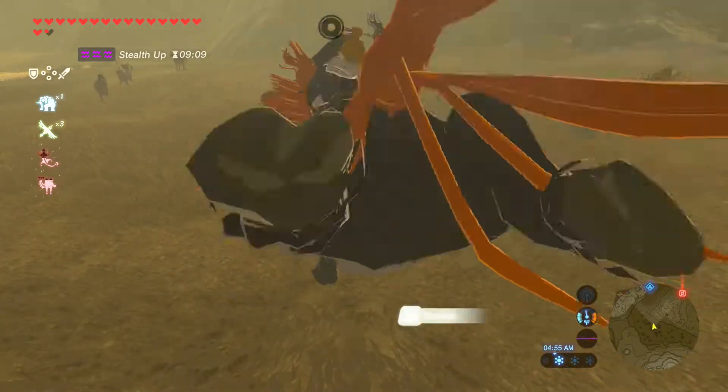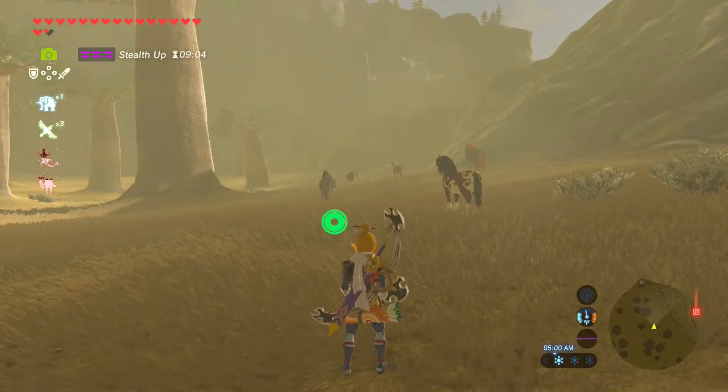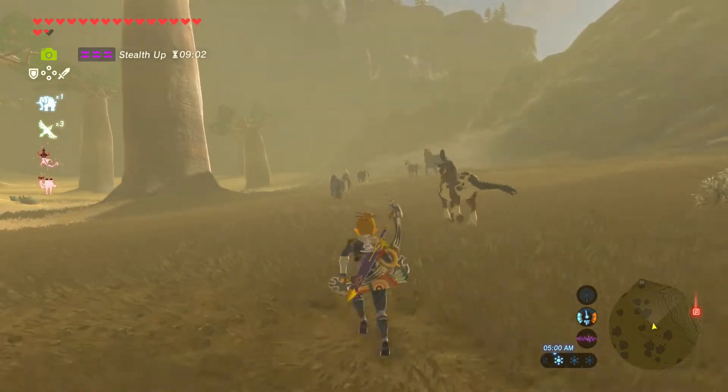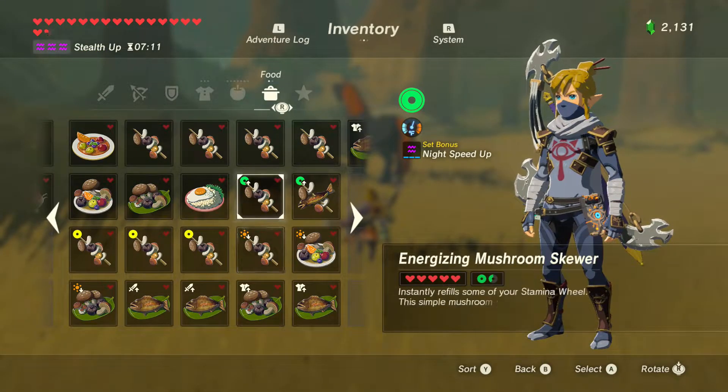Sneak up on the giant horse using gear or an elixir that boosts your stealth, but just before jumping on, use an elixir that boosts your stamina. It might take more than two full stamina wheels before the giant horse allows you to ride it.